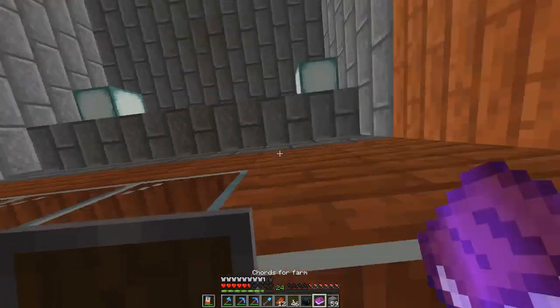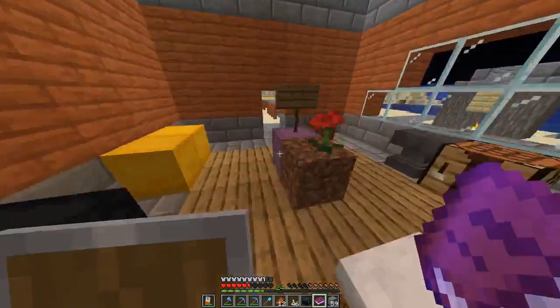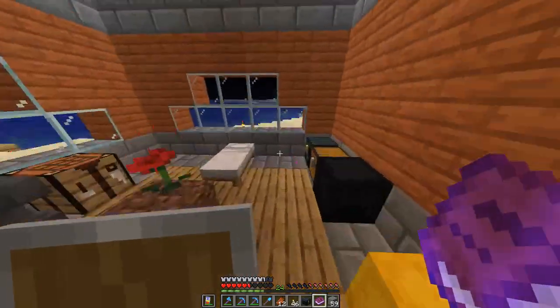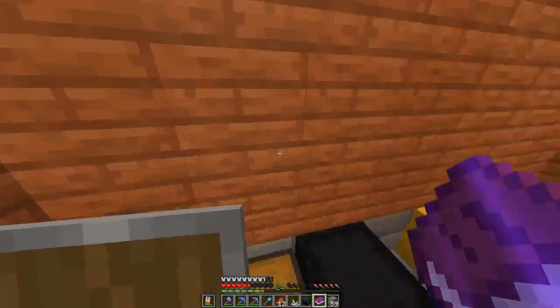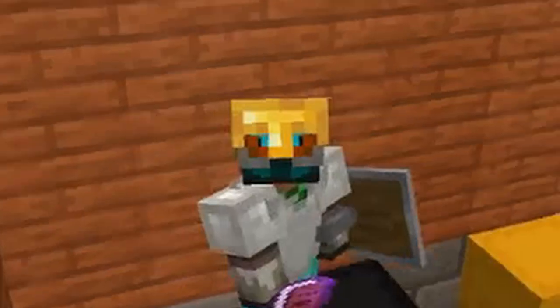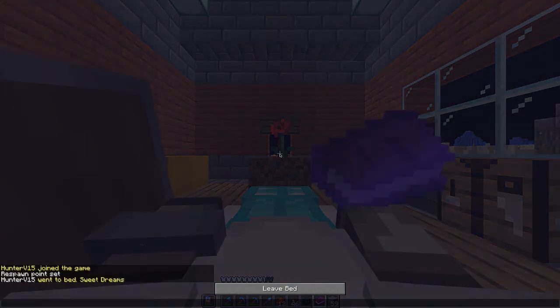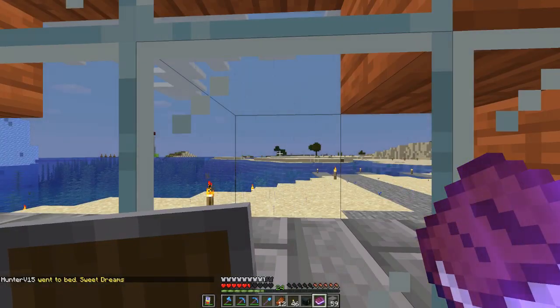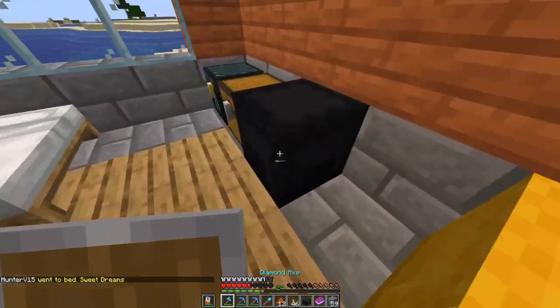This is really important — these are the coordinates to the gunpowder farm made by Itsgrand. He gave them to me back in like episode three because I gave him eggs. I'd say that's a pretty good deal, at least on my part. I can use that gunpowder to make TNT with sand, and I have a ton of sand, so I can make a ton of TNT — really good for getting netherite.